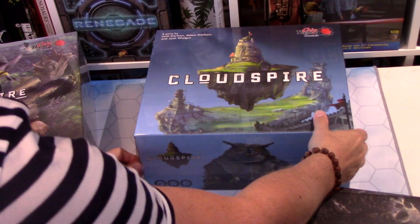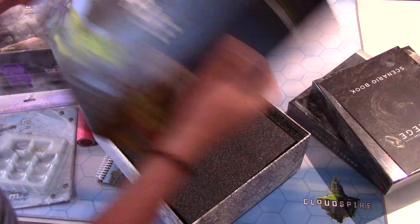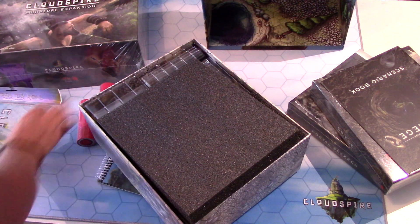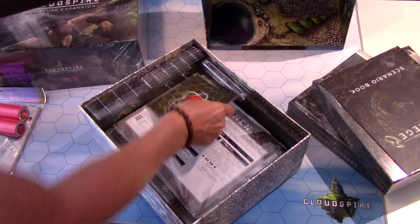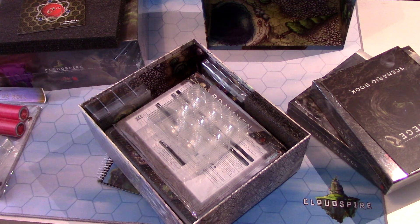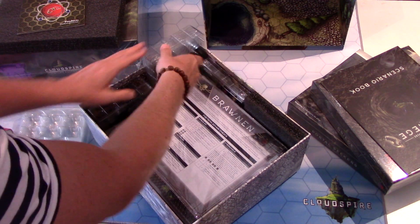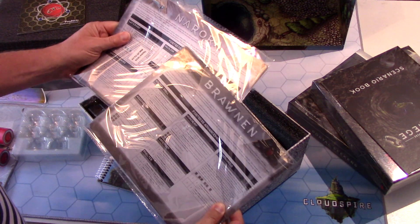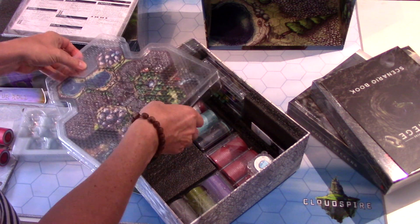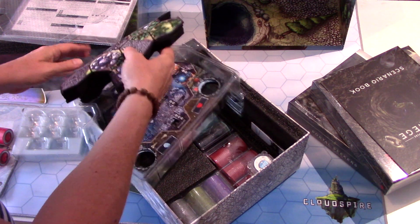Let's open this up and show you what's inside the base game. As per usual, I'm going to get everything out of the box and then have fun trying to put it all back in again. Here are some trays — they did say that there are trays provided outside the box that should replace the ones inside. The way they pack things is great; they've maximized every little space of the box, with lovely inserts for your neoprene tiles.